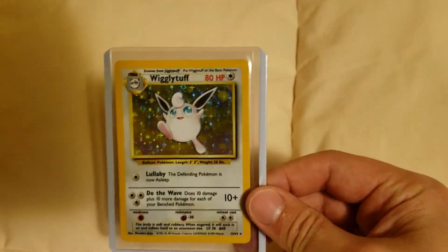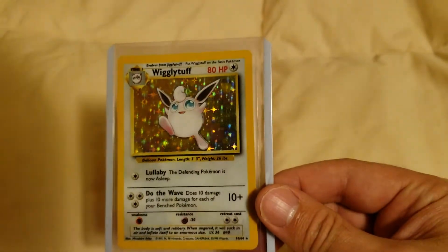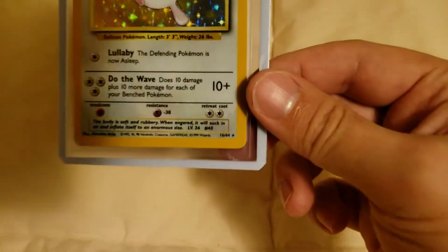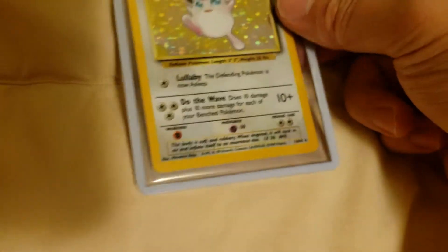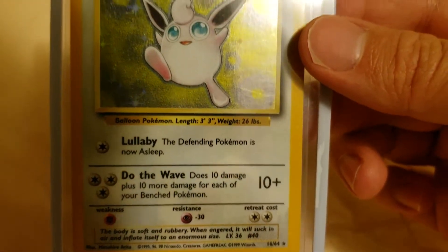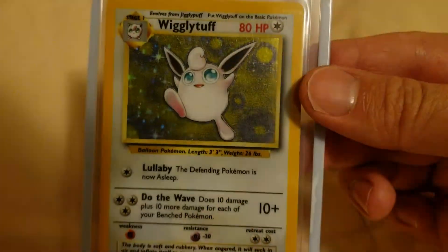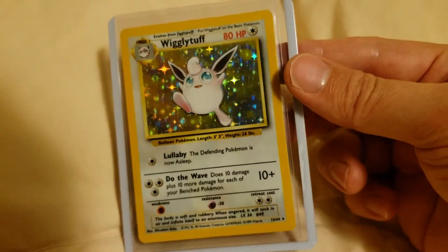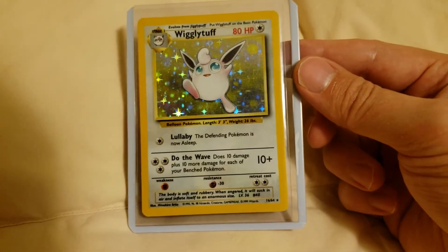It's a really good condition for no symbol, yo. No symbol's super hard to get cards in this condition, especially if it's no symbol. Yeah, this is a beautiful card, though. I'm trying to get one super close up. Do the wave, baby. There it is, guys — no symbol Wigglytuff. It's a freaking beautiful one too. Seriously, this card's stunning, man.